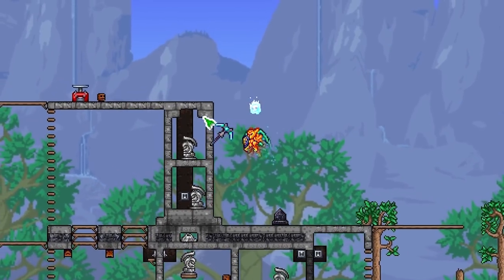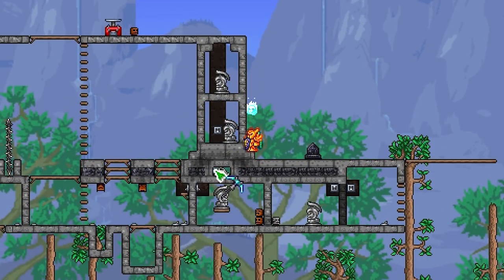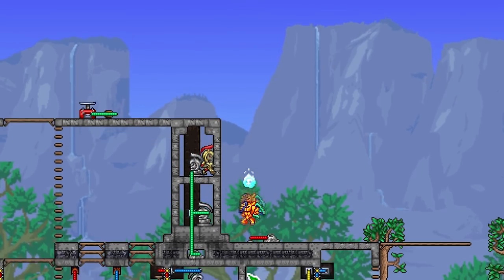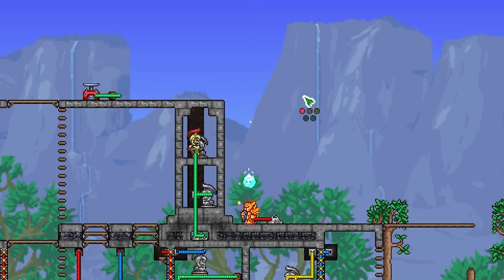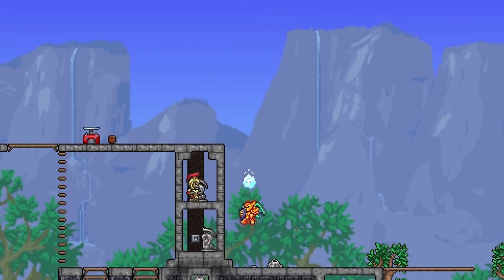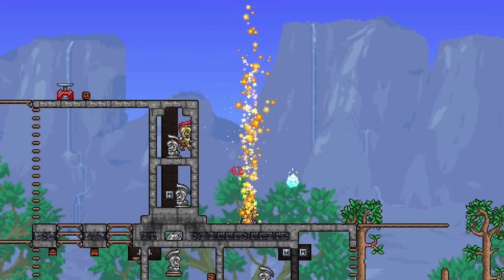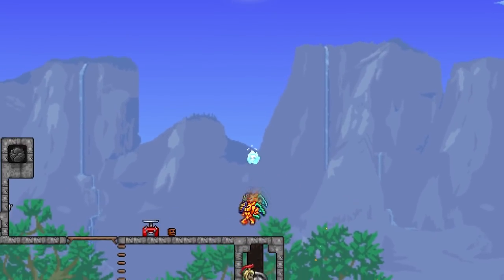Next up we have the geyser trap, which can be found in the cave biome underground. Something interesting about this trap is it can go through a layer of blocks — it shoots out a beam of fire, but only through the first set of blocks, and gets blocked by a second set. It takes out enemies as well as damaging the player. This is how high the fire beam goes without any blocks — it stretches quite far and deals pretty consistent damage. It's sort of like a pre-hard mode equivalent to the flame trap.